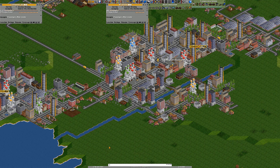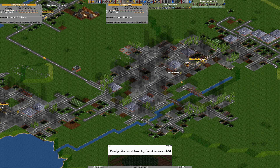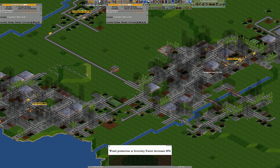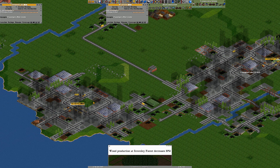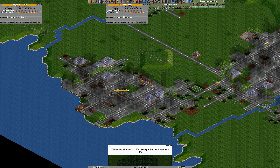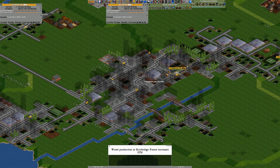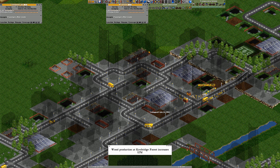The mail vans are empty at first because the first time they visit a station it triggers goods to start arriving, so it's not until the second visit that they actually start picking things up. Here's our mail van loading up to 100% and off he goes. The mail vehicle over there has done the same.